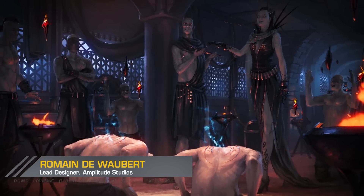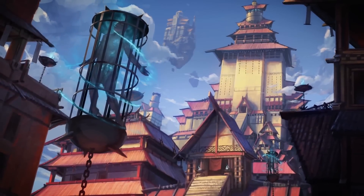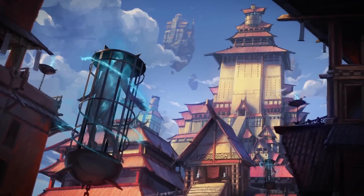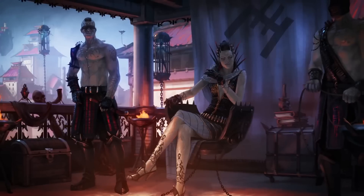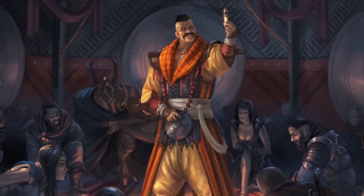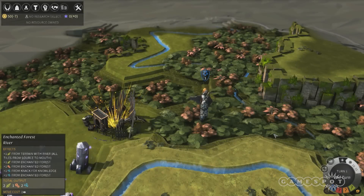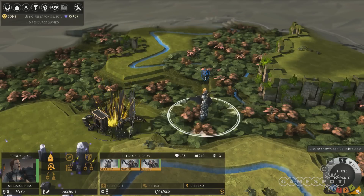Endless Legend is a 4X fantasy strategy game. It's set in the same universe as Endless Space, our previous game — you're playing on a planet set in that fantasy science fiction universe. You guys have a series of games that all have the prefix 'Endless,' and they all sort of tie together but are very different games. The first one was science fiction — one empire conquering the galaxy. In this one, you're on one of these planets, one of the people of these planets trying to survive on a very hostile planet. And Dungeon of the Endless is a game we created to connect these two universes and show the link between the two.